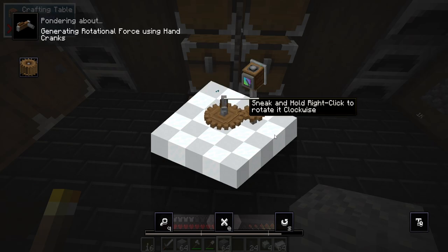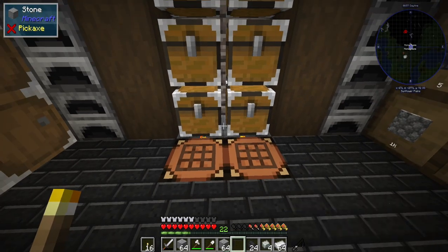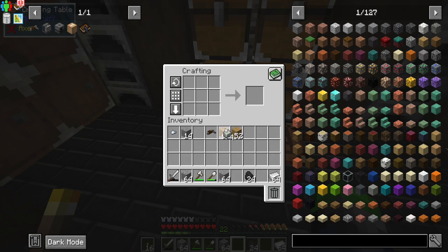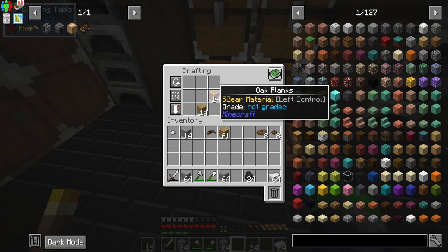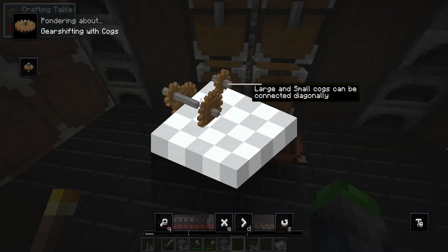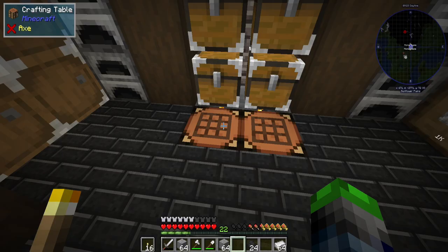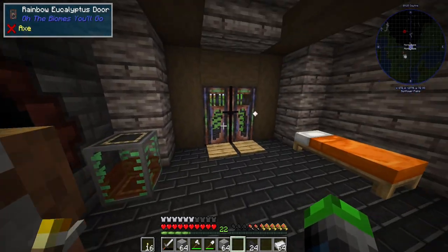If you sneak right-click you can go the opposite way — I'm even learning with you guys! We need to make some shafts, and if we combine them we get cogwheels. One piece gives us the small cogwheel and two gives us the large cogwheel. These are really good — you can combine them to change gear ratios. One rotation of the large cogwheel is about two of the small cogwheel, so we can ramp up how fast we want something to work.